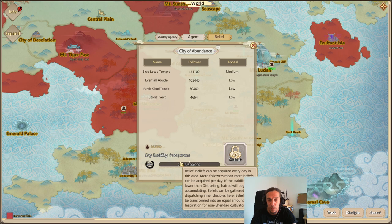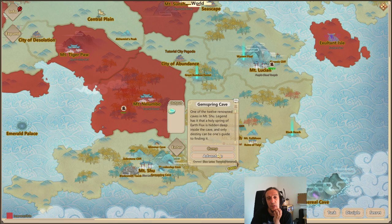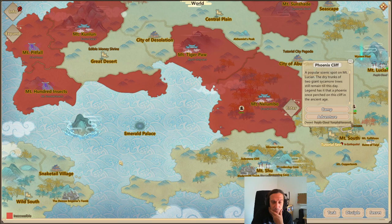We're going to do one thing today - I was talking about that last time. Glimmer Cave here gives me a hint that this is a fire elemental place. And Gemspring Cave - oh no, that's the earth one. Don't I have an earth type area here? Phoenix Cliff. Well, we don't have a meditation spot available right now. Too bad. There are places where you can just go cultivating and gather inspiration and stuff, but it doesn't seem like we can do this this time.